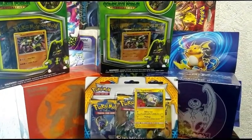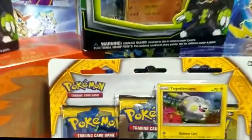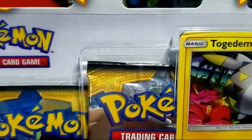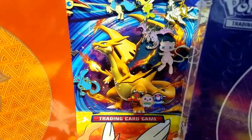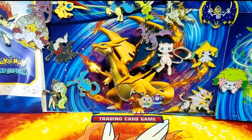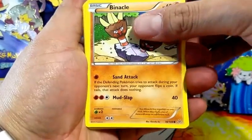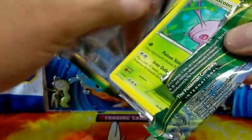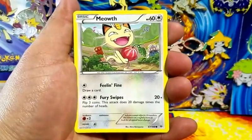Welcome back to the channel everyone, Fire Marshal reporting back here with another video. Today's video is going to be part number two of the Roaring Skies booster box opening. But first, here's my first shipment of Sun and Moon - we have two boxes of Zygarde complete form collection boxes, a blister pack featuring Togedemaru, and a Solgaleo and a Lunala trainer box. I just wanted to give you guys a sneak peek of what's coming up starting tomorrow.